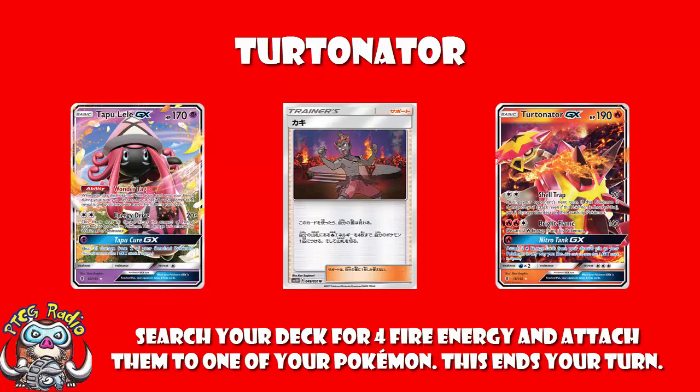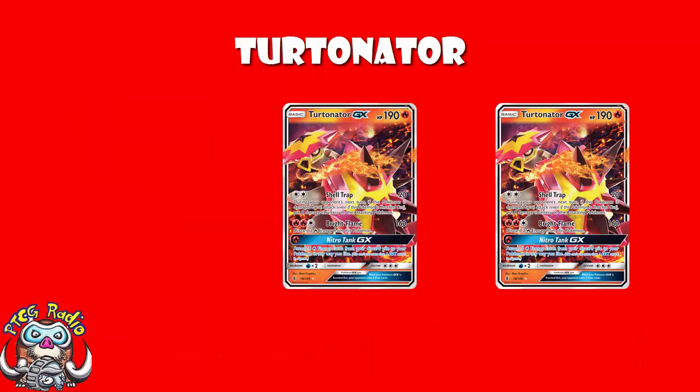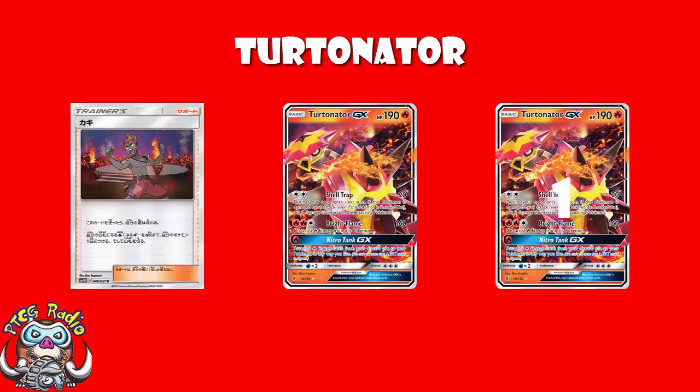Let's follow through these energy attachments. Say you've got a Turtonator active and a Turtonator on the bench. You attach one energy to the benched Turtonator, then Kiawe four energy onto the active. Turn two, you put a second energy on the benched Turtonator, use Bright Flame with the active Turtonator discarding two energy — you've probably taken a KO — and you've now got an active Turtonator with two energy and a benched Turtonator with two energy, each needing one more to use Bright Flame.